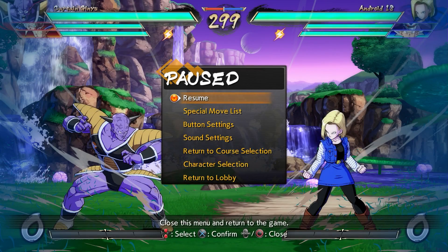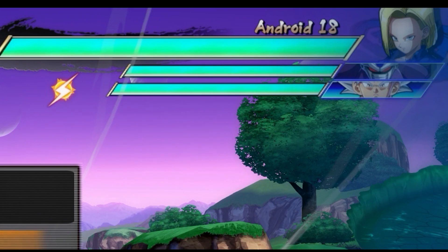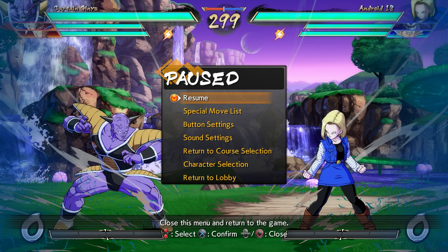I was actually lucky enough to get him in a random match before he actually popped up on the board. He was right there in the third slot, and this was up against an Android 18 who I thought was just going to be a regular match. So these are the two ways to fight against him: he can pop up randomly in any battle, or if he's actually on the board, you want to try and go for that spot to guarantee you play against him.